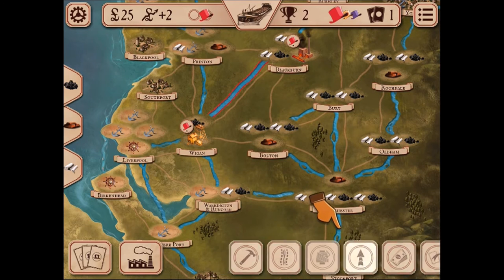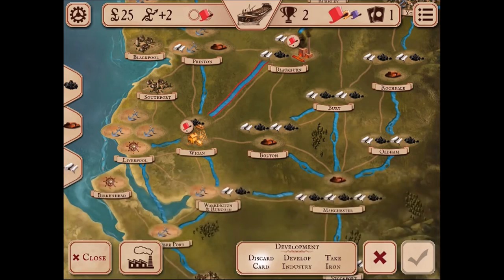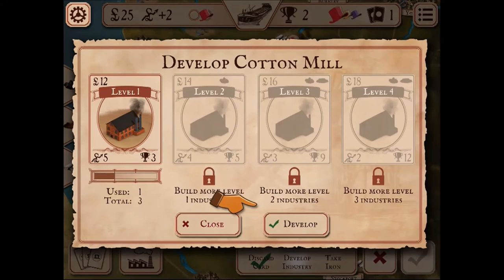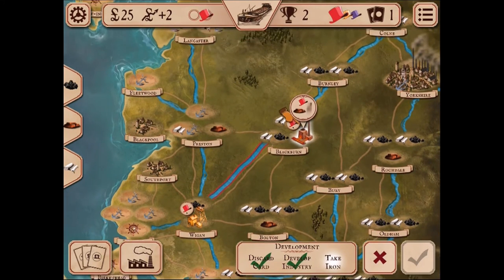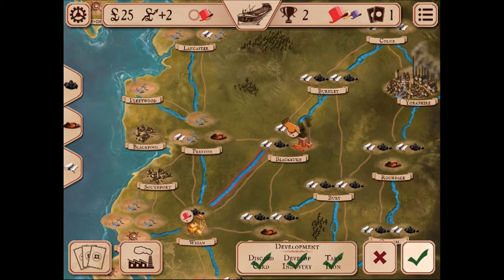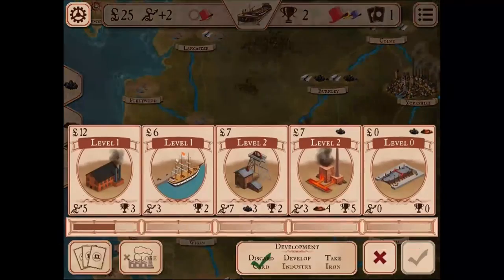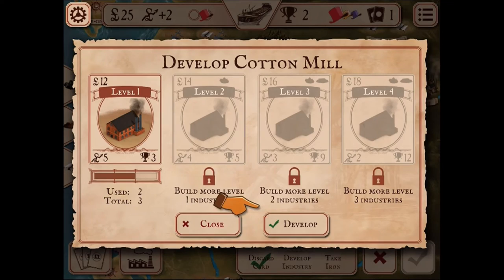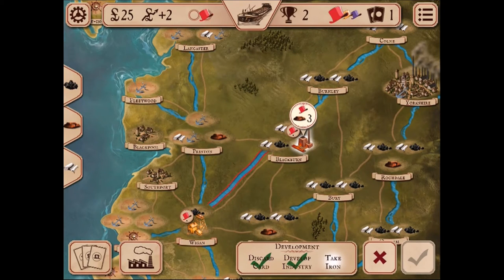You can speed up the process with a development action. Select the develop icon, discard the Birkenhead card, select the cotton mill, hit develop, and collect iron from Blackburn. You can develop again — select the same option, develop the cotton mill again, and the technology level goes up. Collect iron from Blackburn and hit the checkmark. You've now learned how to activate a coal mine, deliver coal, and develop industry.